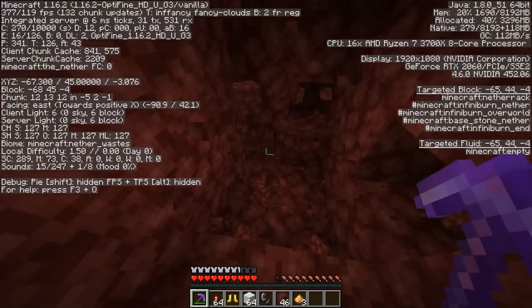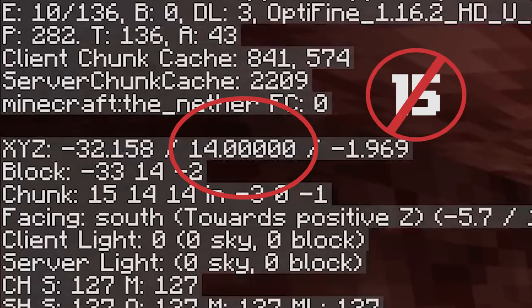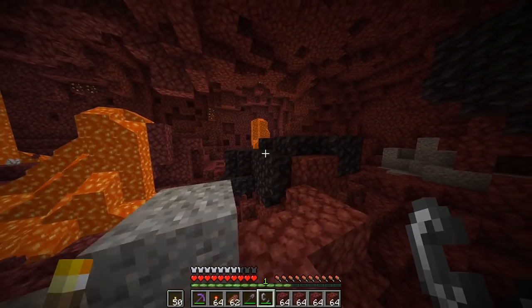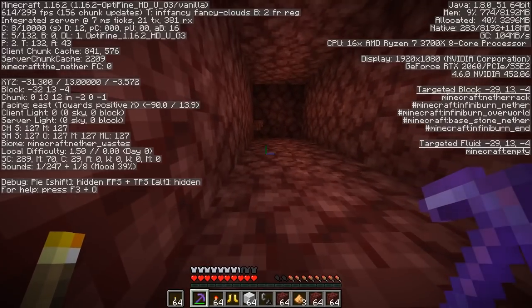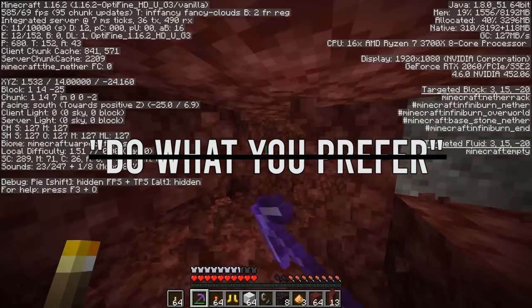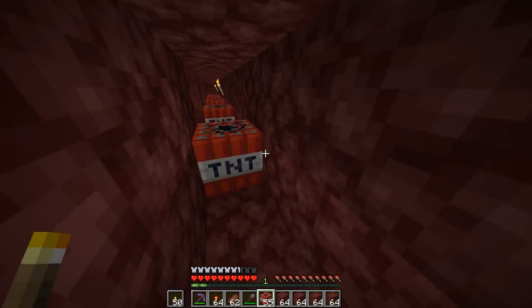With both methods, you want to go to about Y level 14. Most people say 15 for both Java and Bedrock Edition. However, if you go a block or two below, it reduces the amount of lava lakes you have to deal with by a pretty substantial amount. I recommend 14. With that out of the way, first method: TNT mining.